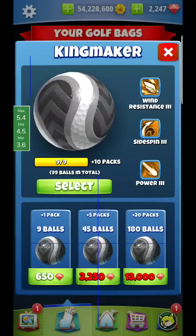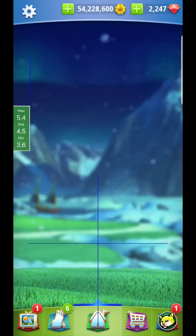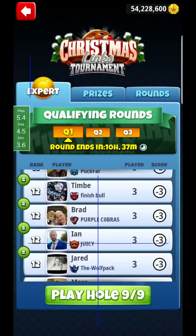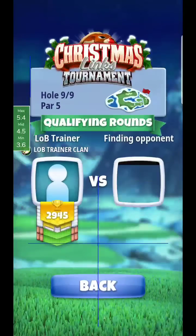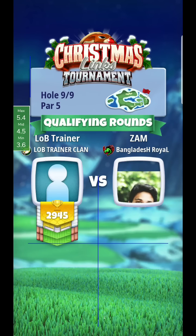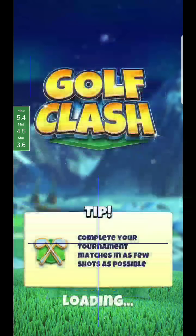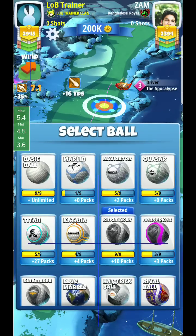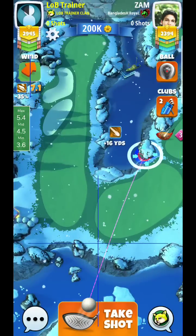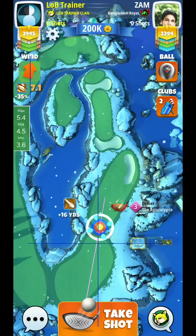All right, hey guys, here we are hole nine. I'm going to bring my Sniper and my Apocalypse, and it looks like I should be good to win this one if I choose to do so. I'm going to do very similar to what you guys saw me do — except I didn't bring my Cataclysm, and I don't know if I can get it. We'll see. I might have a second bag potentially — nope, so I do not have it.